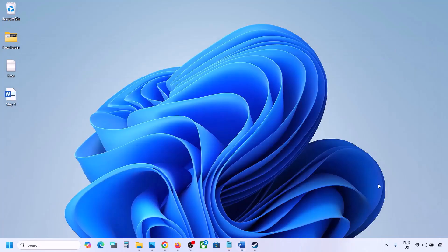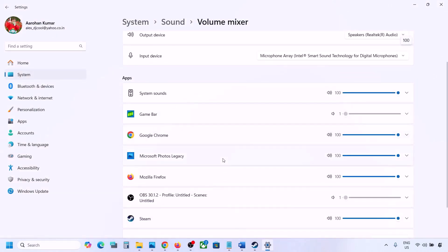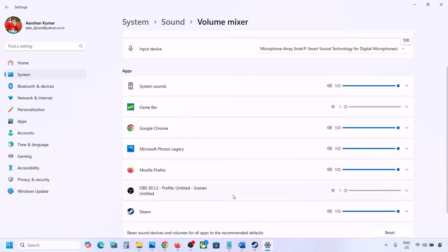The next step is to make sure the volume is not on mute. Right-click the speaker icon in the bottom right and click 'Open Volume Mixer.' If the game is running, you'll see it listed here. Launch the game, then come to Volume Mixer and make sure the game's slider is set to 100.